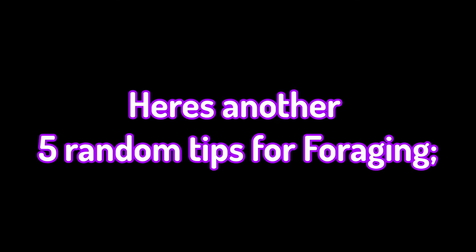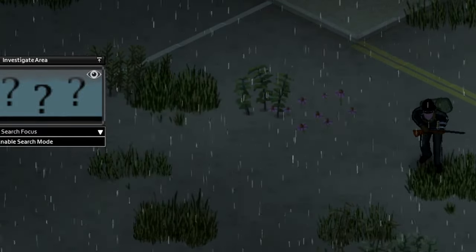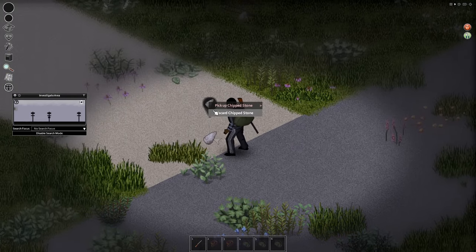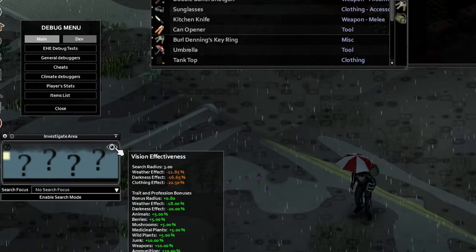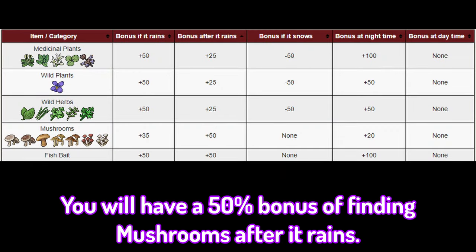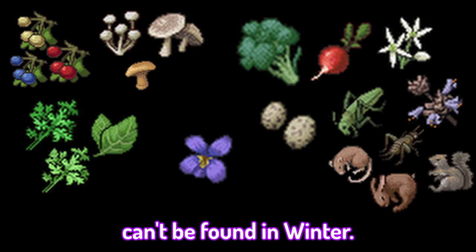Here are another 5 random tips for foraging. Number 1: having an umbrella equipped will reduce the rain penalty by 90%. Number 2: if you need to find stones, check around cracked parts of roads. Number 3: having the short-sighted perk will decrease your search radius by 2, but can be negated by wearing glasses or reading glasses. Number 4: you'll have a 50% bonus of finding mushrooms after it rains. Number 5: most berries, mushrooms, vegetables, medicinal herbs, wild herbs, wild plants, eggs, insects, and animals can't be found in winter.